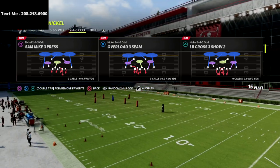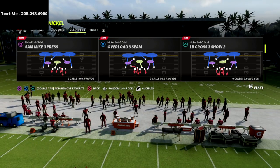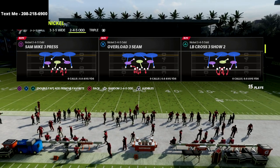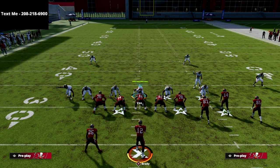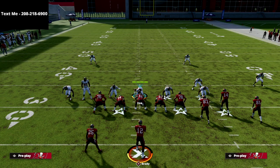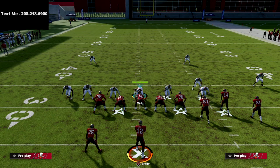The adjustments for this are super simple and you're going to have a lot of success with it. Before we get into it, if you haven't signed up for my text message membership — every single week I release free offenses and defenses throughout the Madden 22 season. It's completely free, just text the word Madden to 208-218-6900 and you'll get free guides all season long.